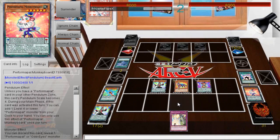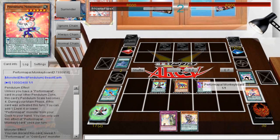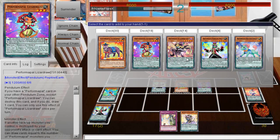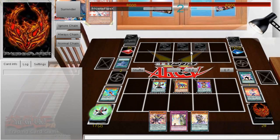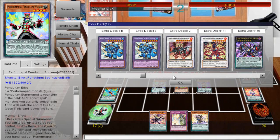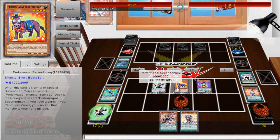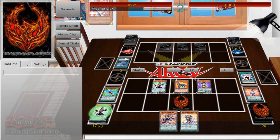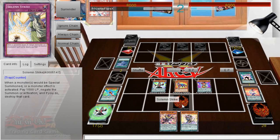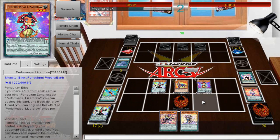It ultimately didn't matter that much. I'm able to put Unicorn and Pendulum Sorcerer in my scale, Normal Summon my Donkey because I have scales up, get to add another copy of Pendulum Sorcerer to my hand, and then Pendulum Summon Lizard Draw and Sorcerer — Sorcerer being at scale 2 is small enough for Lizard Draw to be summoned. I'm honestly just expecting this summon to not go through; I'm expecting to throw these cards into a Solemn Strike, leaving him with only two cards, while I still have scales and can draw any monster and summon it with a 2 and 8 scale.